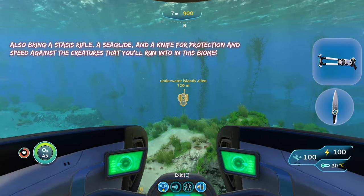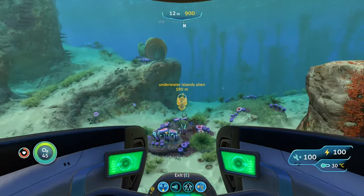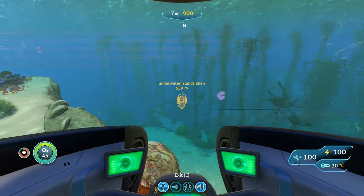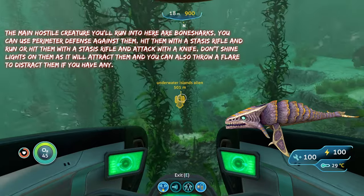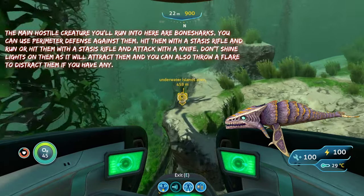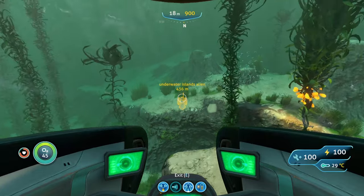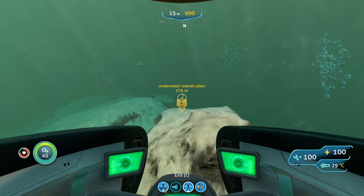Aside from the sea moth, you can also bring a stasis rifle, a knife, and a sea glide. The only threats in this biome are bone sharks — on their own they're not that bad, but because there are a lot of them here they are kind of dangerous. You can use perimeter defense against them to make them back off if you're in your sea moth, and if you're not in your sea moth you can hit them with the stasis rifle to freeze them and give yourself time to run away.